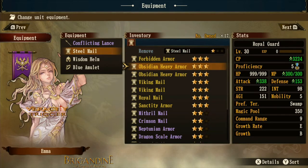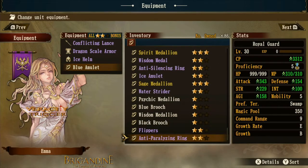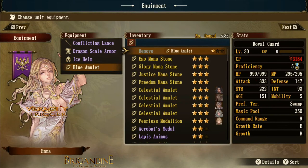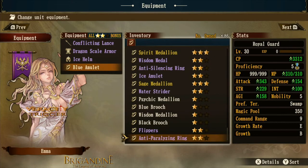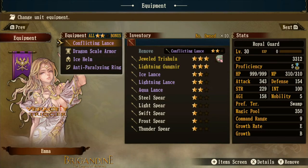Switching to all purple gear: you gain about seven agility, seven strength, seven intelligence, seven defense, ten attack, and fifteen MP. Purple gear is noticeably better across all stats compared to the basic green tier.